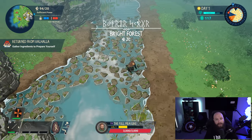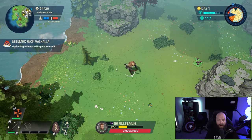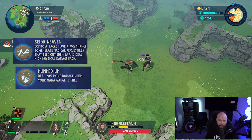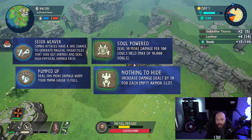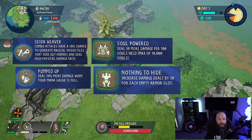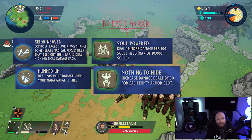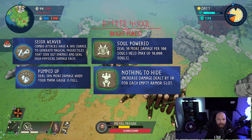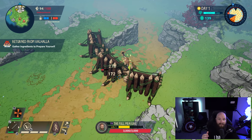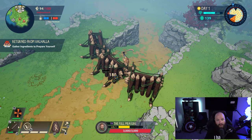During your five days while you're out and about, the runes you should be carrying when you go into your attack on Fenrir are Seder Weaver, Pumped Up, Soul Powered, or Nothing to Hide. Any combination of those runes — especially if you can get a full five stack of a combination of all of them — is going to make your fight on Fenrir a lot easier. Prioritize picking them up over other ones and sell or destroy others in favor of these.